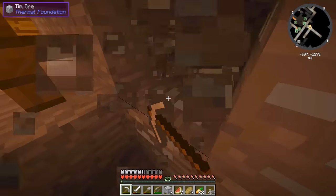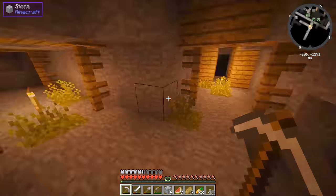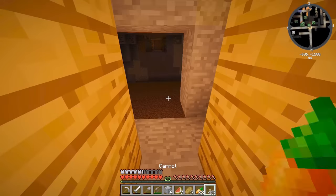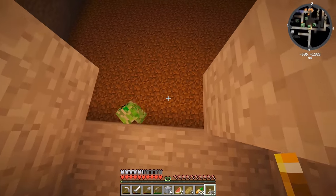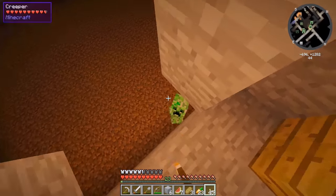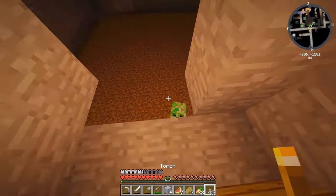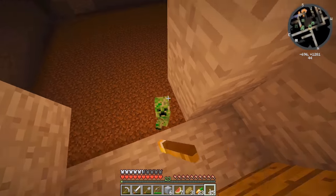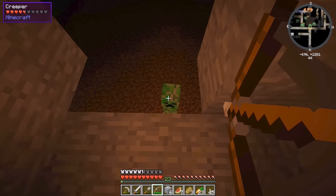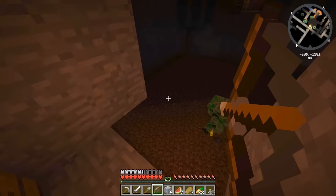We're going to need a good amount of tin because I want to make Thermal Expansion machinery — specifically the pulverizer and induction smelter — so we can make steel. There's a creeper! Get out! Come on, just explode. Going to kill him with an arrow — he's not in the head... yes! There you go, he's dead.